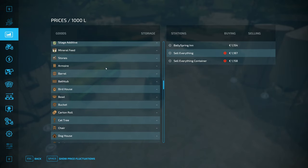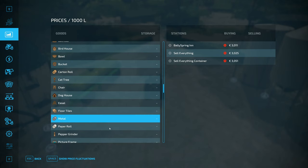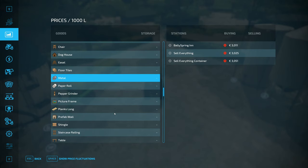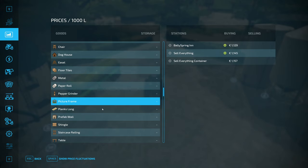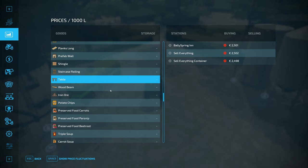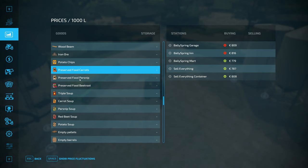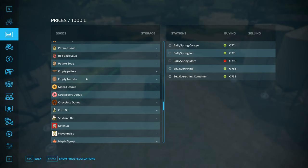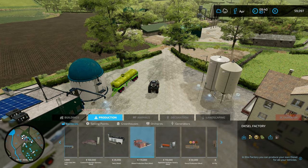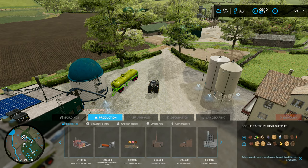There is a lot of stuff from the last expansion — armoire, barrel, bathtub, birdhouse, bowl, bucket, cart and roll, cat tree, chair, doghouse, easel, floor tiles, metal, paper roll. Metal comes from metal ores, not quite sure how we'd get that. But a lot of this stuff — the pepper grinder, picture frame, long planks, prefab wall, shingle, staircase — I reckon we could actually do something with this and bring it into this game. Then we've got the new stuff: triple soup, potato, red beet, parsnip, carrot soups, and preserved vegetables. Among the mod stuff I've got a diesel factory and also a cookie factory that I need to do at some point.